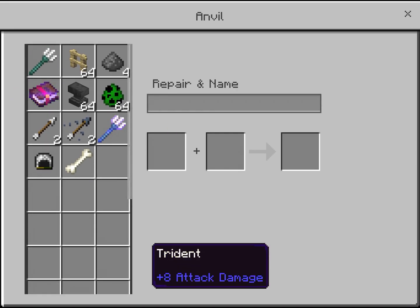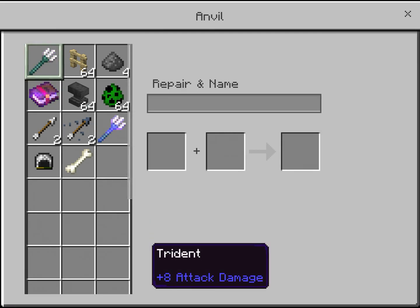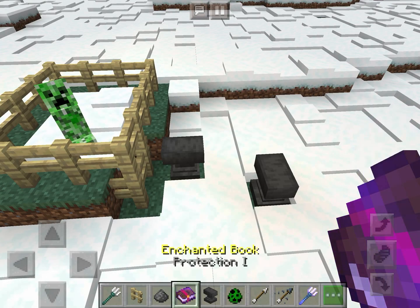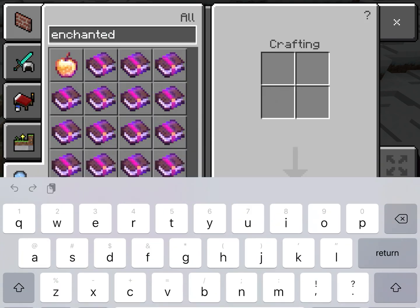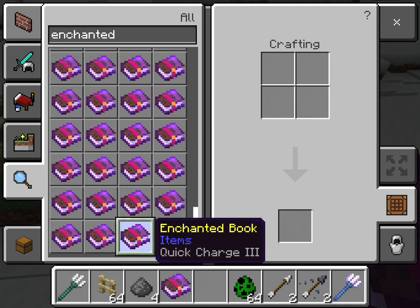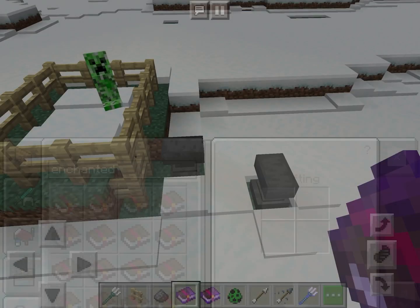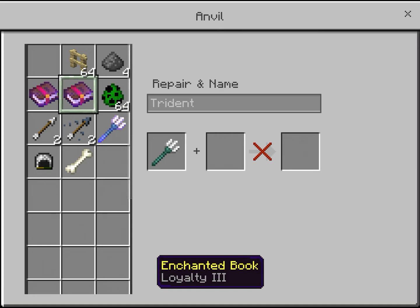So if you want to make a trident like how I just made it, you need an enchanted book, but not protection one. See, guys, it says protection one. So instead of protection one, you have to get a different enchanted book. Loyalty three — yeah, that one. Where is it? Oh, I need to look for it. You have to get loyalty three. Get that one. Put that trident into the anvil. Get that. Loyalty three.